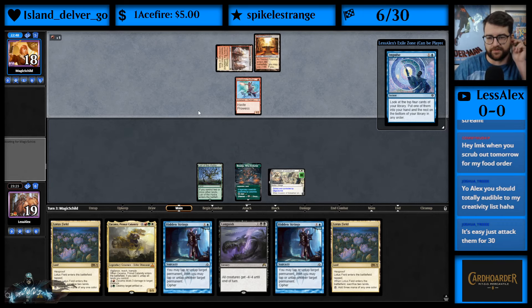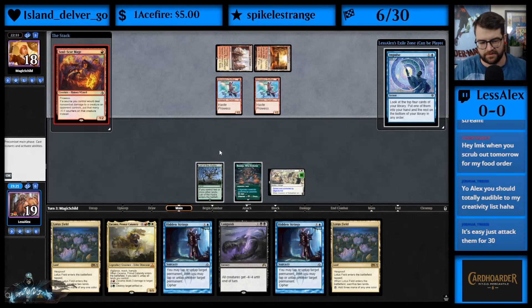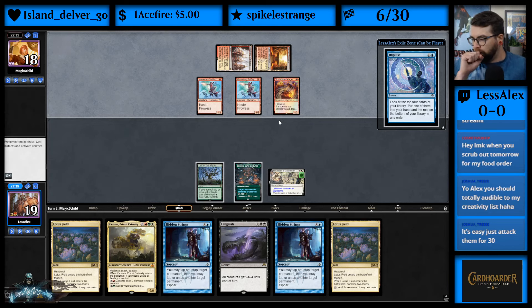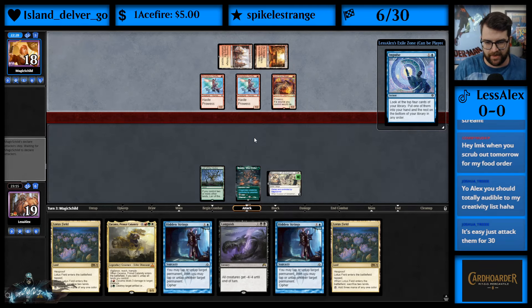I'm also shocked they took Impulse unless they have another Goblin Contraband — because if they have another one, it actually makes sense: they cut us off even if we draw a blue source, and then they can tag the Languish. Oh, just a Monastery Swiftspear and a Soul-Scar Mage.